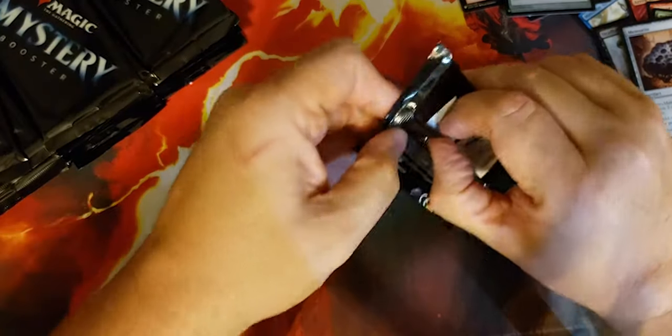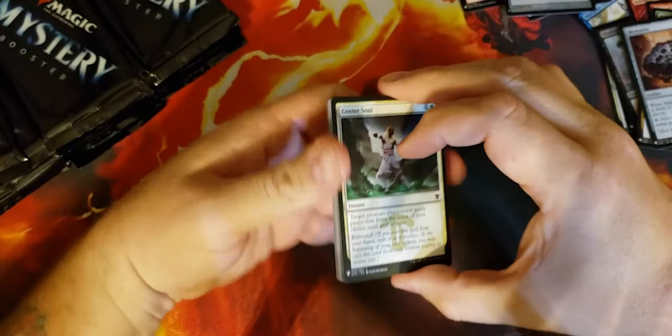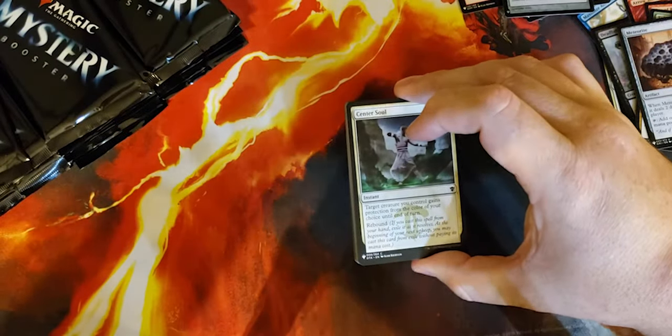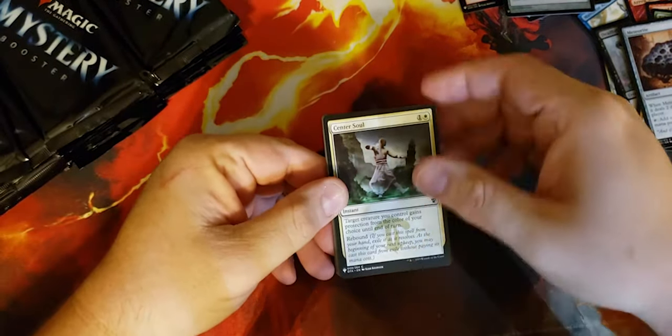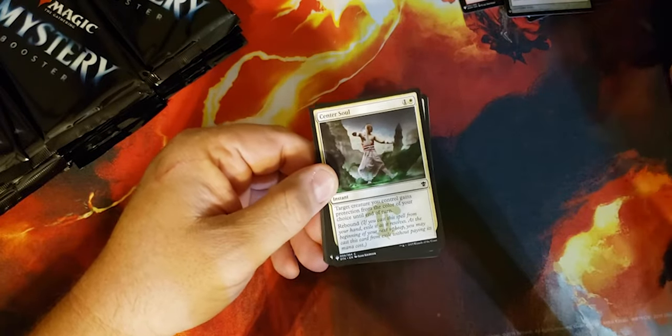And a foil Witchbane Orb. Next pack — I want to give a big thanks to my local game store, Johnny B's Cards and Comics in Lakeland, Florida, for giving me a great deal on this box so that I could open it on camera for you guys.